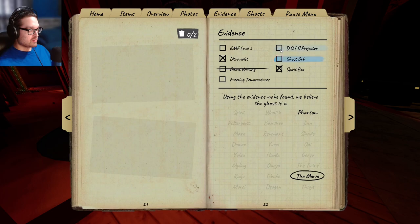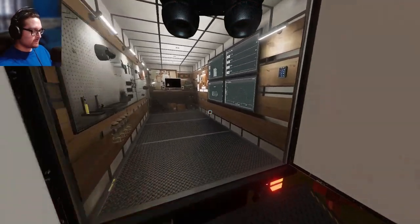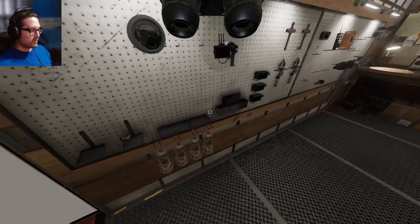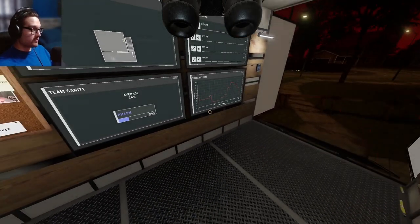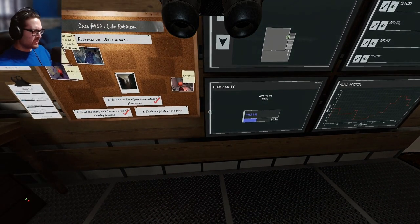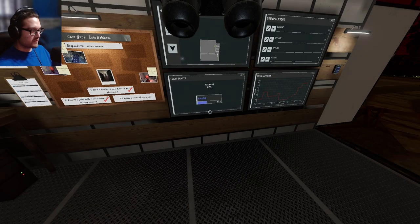I'm going to take off ghost orb and put on freezing. I want to find the freezing - maybe I'll turn off the breaker. This is not going to be a perfect game. I'm going to take one of these smudges. I think I threw more in there. Let's get hunted one more time and see if this is a Mimic - remember it was fast when it saw me. Was it mimicking? It definitely was fast that one time.